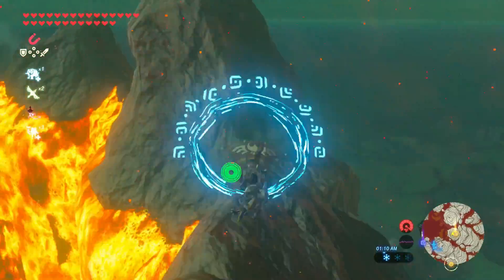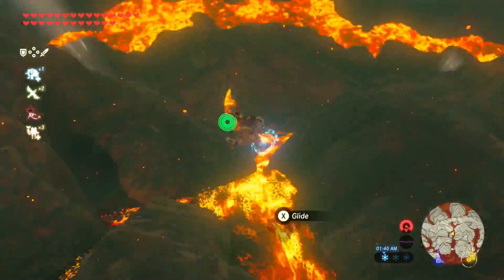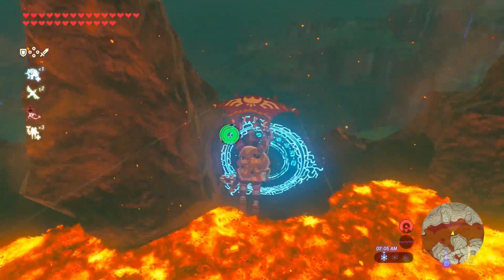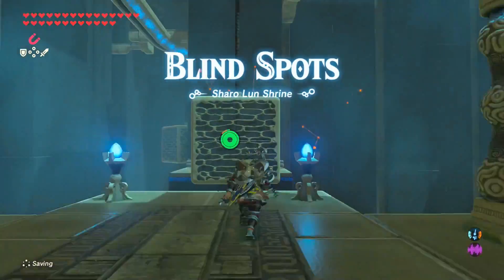Warp to Rudania. Press ZL to adjust your aim and you will immediately see the rings you have to fly through for the next trial. It's not too challenging — there is a time limit but it's very forgiving, so just enjoy how cool the lava looks. When you get through the last ring, this will reveal your next shrine.